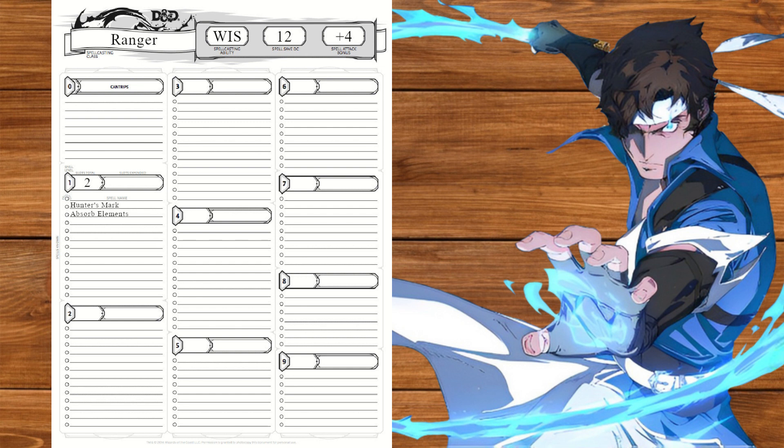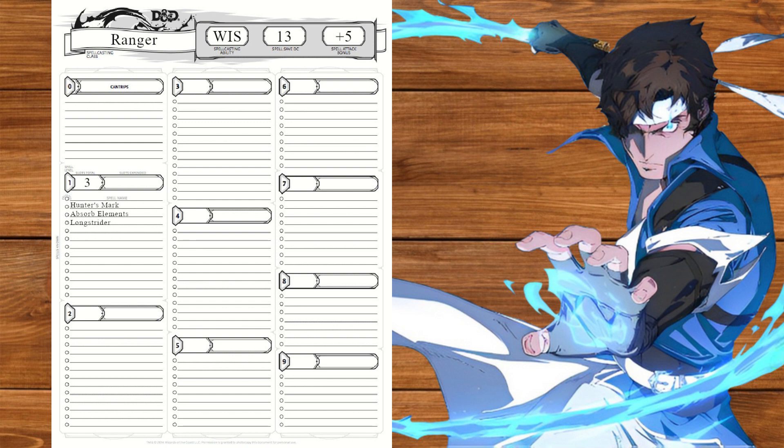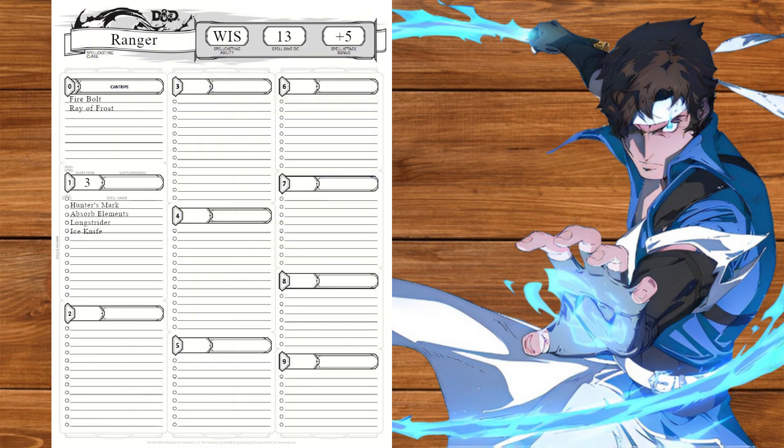And no, I won't be taking searing smite — I'm going to have better ways of bringing the burn later. At level 3 we'll get primeval awareness and our ranger conclave taking hunter. We will of course pick colossus slayer for our hunter feature. We'll also take longstrider for some speed. At level 4 we'll take the Strixhaven Initiate feat picking Prismari for firebolt, ray of frost, and ice knife.